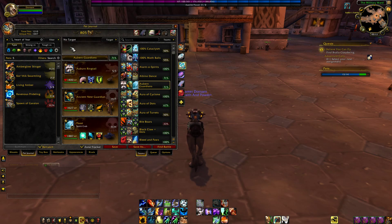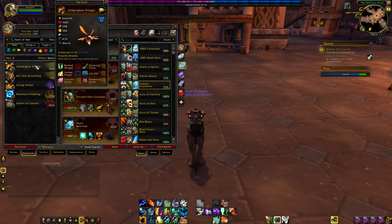So let's hop right into it. There are three raids with this achievement: Heart of Fear, Mogu'shan Vaults, as well as Terrace of Endless Springs. First up, we're going to start out with Heart of Fear, starting with the Amber Glow Stinger.